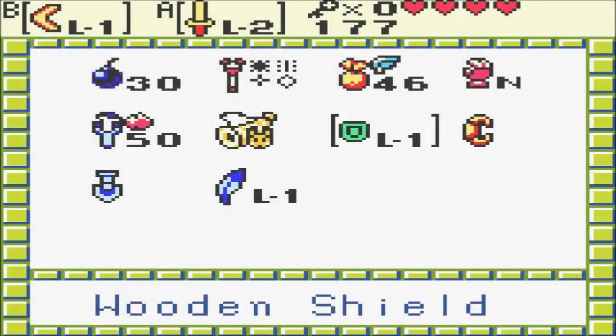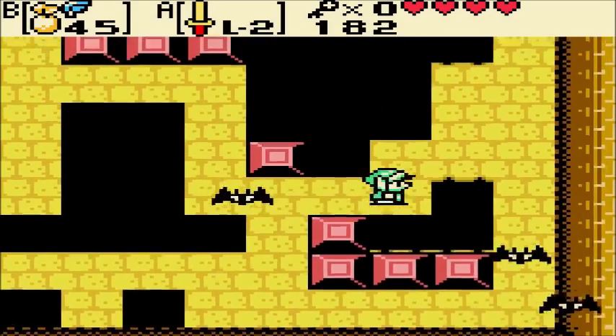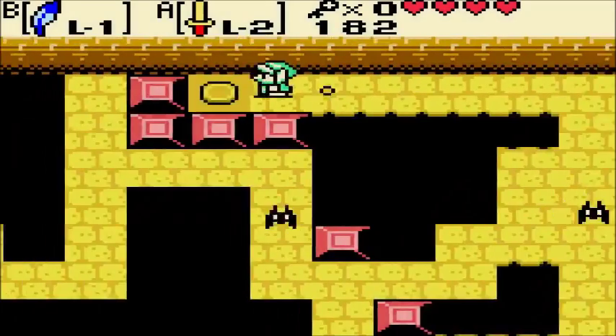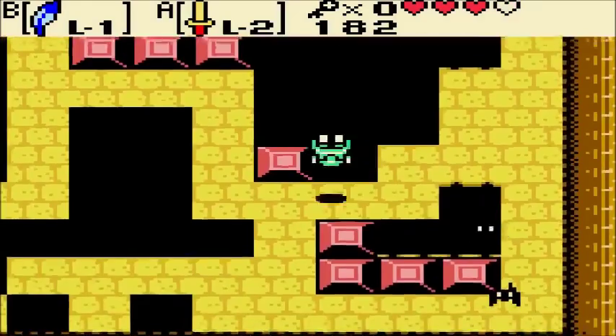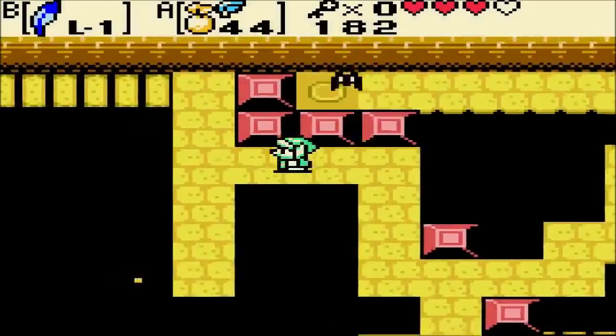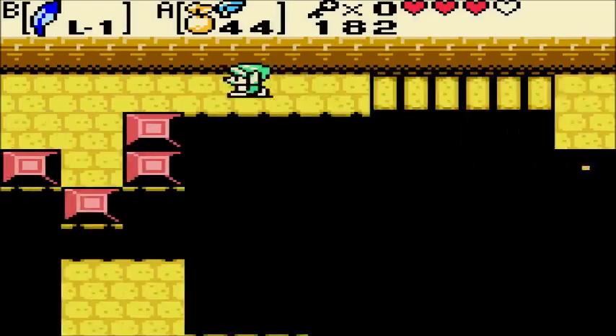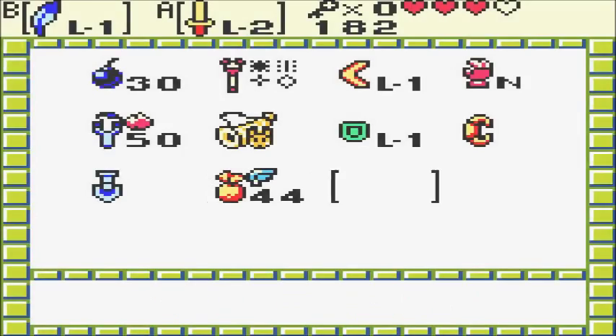And now we have to go back for Keese Cavern — not to be confused with the Key Cavern from Link's Awakening. Just push the button! I'm just happy I can Shatterpots with my sword now. Alright, let's try this again!